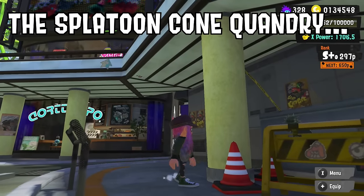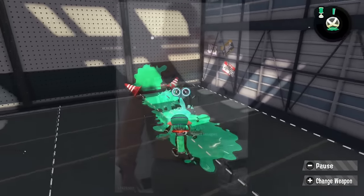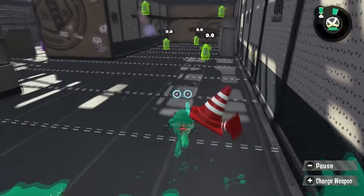Some cones in the Splatoon franchise are kickable and some aren't, and I think that's a bit unfair to the unkickable cones. At least get them like a kick-me sign or something so they know they're in danger. Just look at this poor little guy.